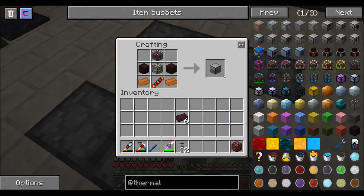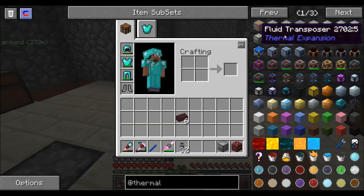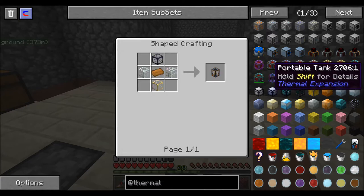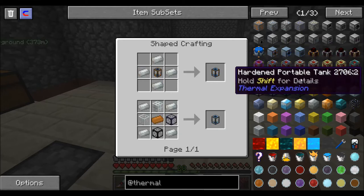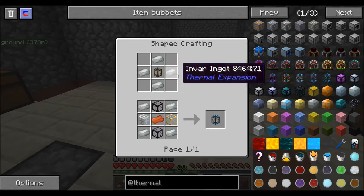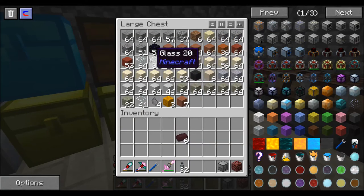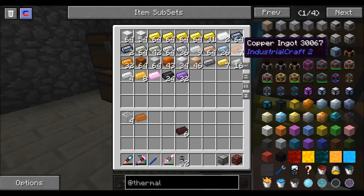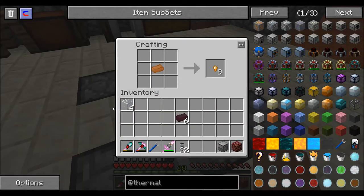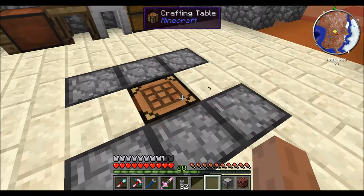Magma crucible - cool beans. So I'm also going to make a portable tank. Let's just run a copper. Hardened. Invar - I should have some Invar. Let's grab four glass, one two three four, piece of copper. I really like how there's different tiers of things now, it's awesome. And then I need Invar - hopefully I still have some.